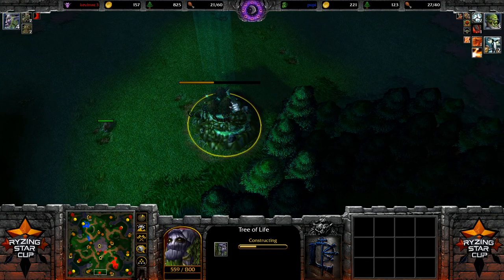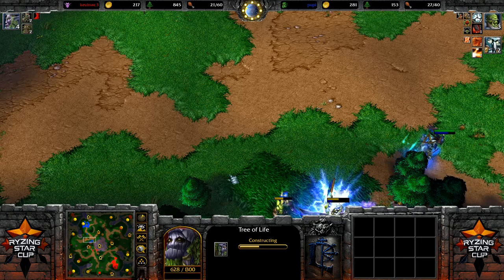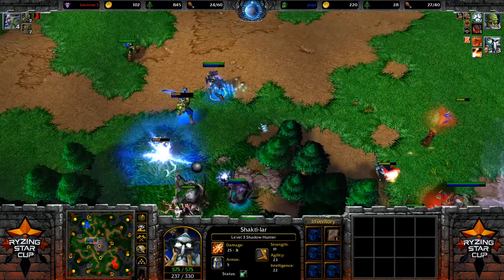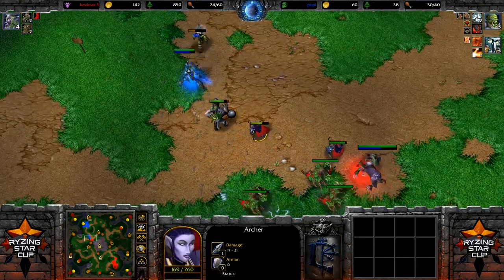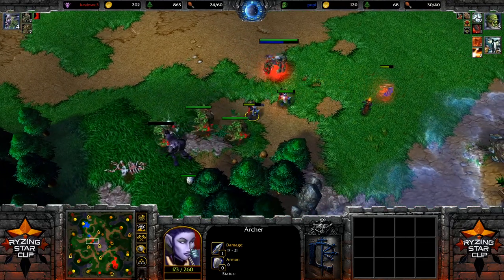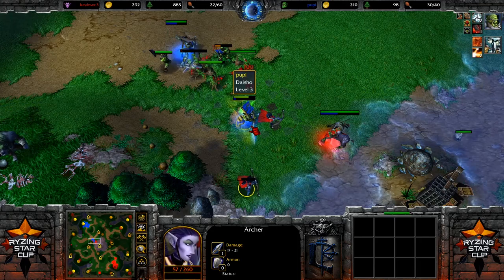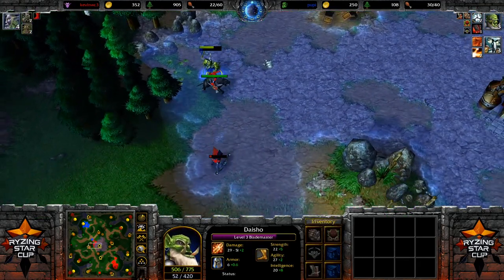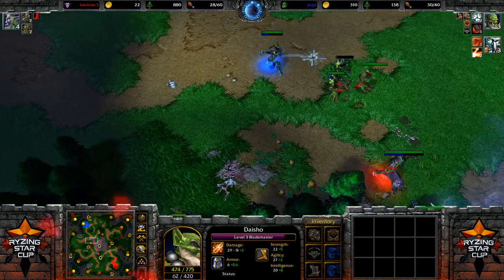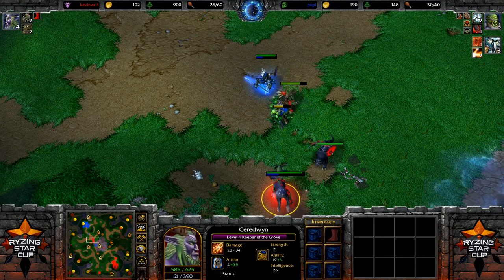In this case we have only Tier 1 units. Kevin is now trying to expand and give himself another source of income. The Orc player has also started to change his approach — the early aggression hasn't worked out as expected, so now he's trying to creep a bit. The cool thing about creeping is it doesn't only give you items and experience, but also gold — additional resources. If you creep the entire map and your opponent doesn't get as many camps, you'll end up with a lot more resources. The Blademaster with crits is chasing those Archers down, and the fight is centered around those Grunts with all the Entangles from the nearly level 5 Keeper.